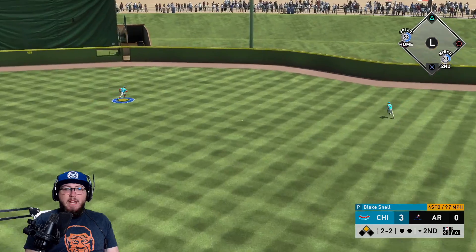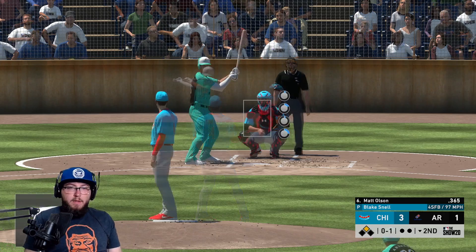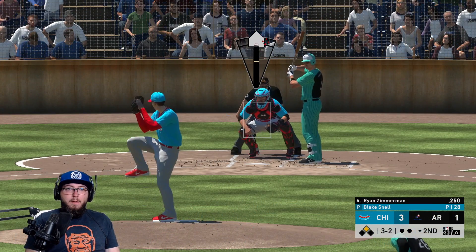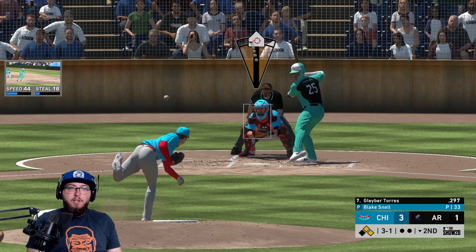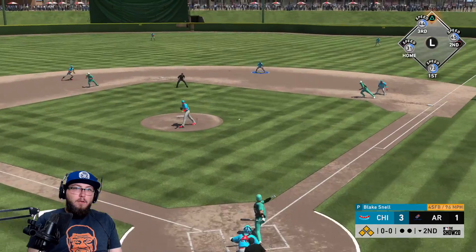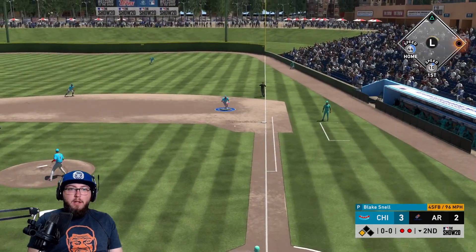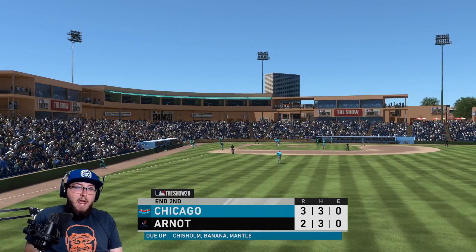A ball is hit to the gap and there's a runner in scoring position. The opponent pinch-hits Ryan Zimmerman; he takes a pitch low in the zone. Glaber Torres was very early but walks, loading the bases. Then on a ground ball we turn a double play — two runs cross the plate this inning. Blake Snell allows two hits to start; those guys come around to score, but we still have the lead. This is going to be a hitting game.